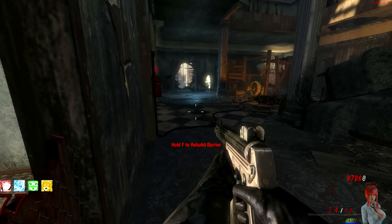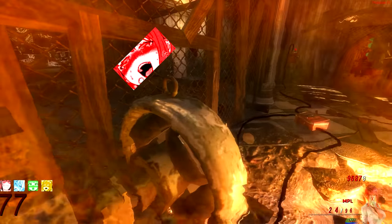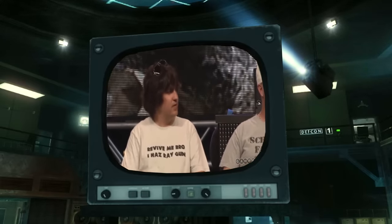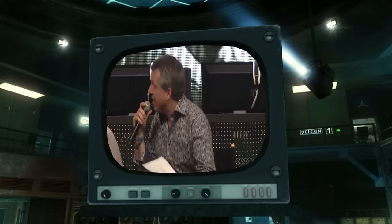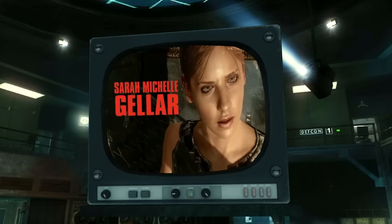One of the biggest innovations that Zombies has probably ever given to Call of Duty is going to sound stupid, but it came from the developers themselves — and that is ponytail tech. In an interview, a developer confirmed that Zombies mode developed ponytail physics for the female character in Call of the Dead, where she has a ponytail that moves around. That was developed on Zombies by Zombie Technical. She was also the first playable female character. Zombies are responsible for ponytail tech, which I think we can all appreciate.